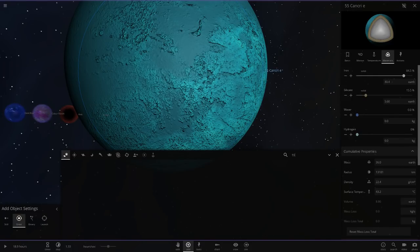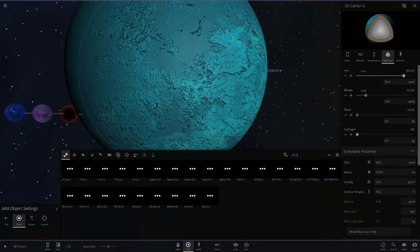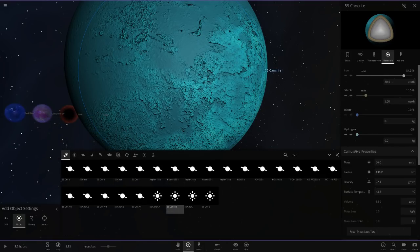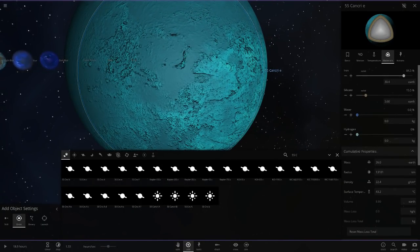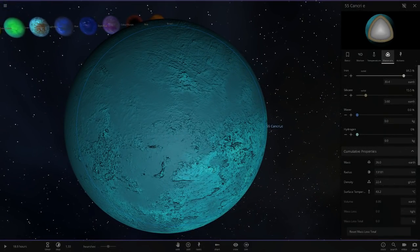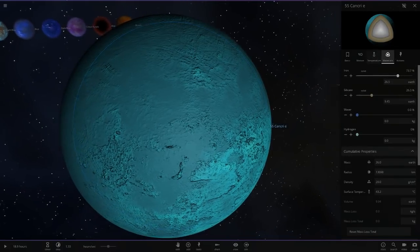It's a carbon-based object, but there's no carbon option in the game. If I search 55 Cancri, you can see the stars are in the game but the planet itself isn't. I'm not sure whether to give it silica or iron composition. There was also a loud bike outside — not sure if you could hear that. Since the object isn't in the game, we have to make it ourselves. I'll probably just leave the composition as-is or go with silica.